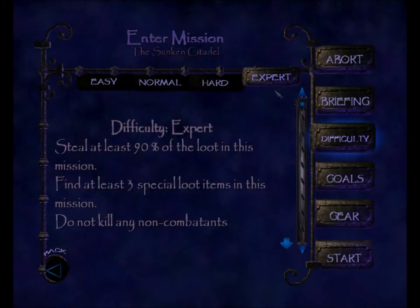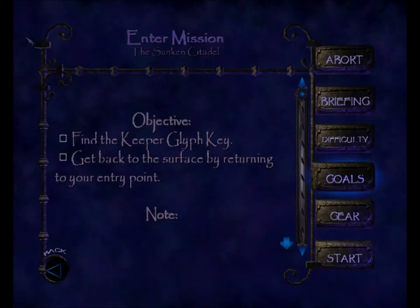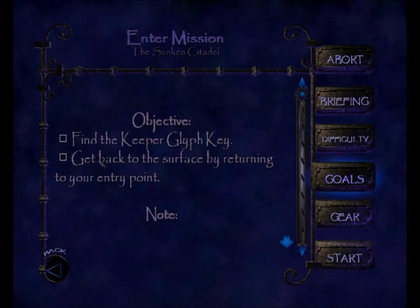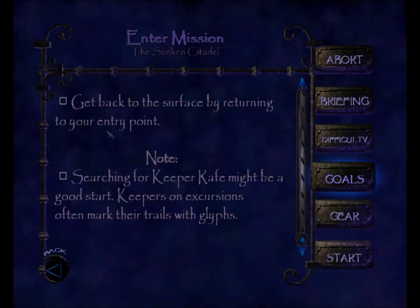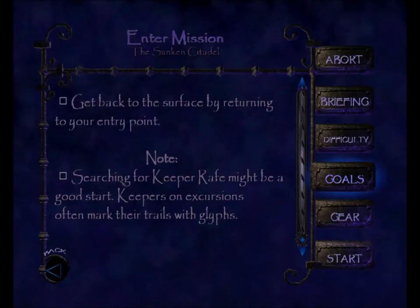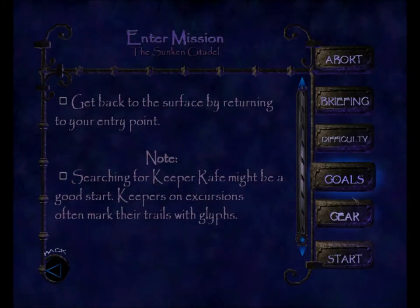Expert difficulty as always. Our goals: Find the keeper glyph key. Get back to the surface by returning to your entry point. Note: searching for Keeper Rafe might be a good start. Keepers on excursions often mark their trails with glyphs.